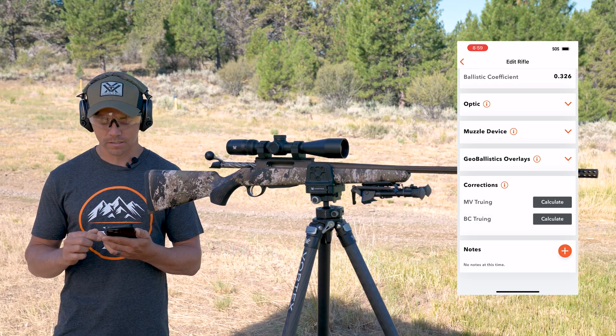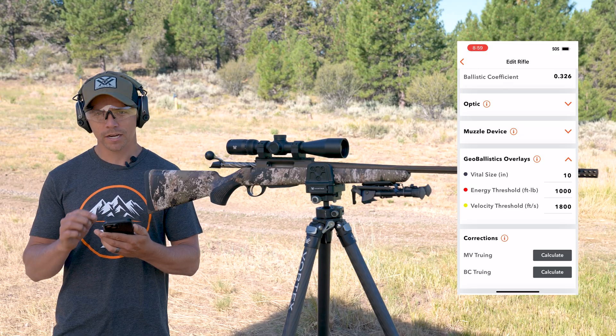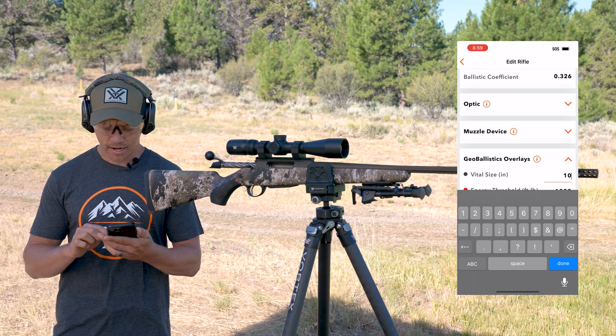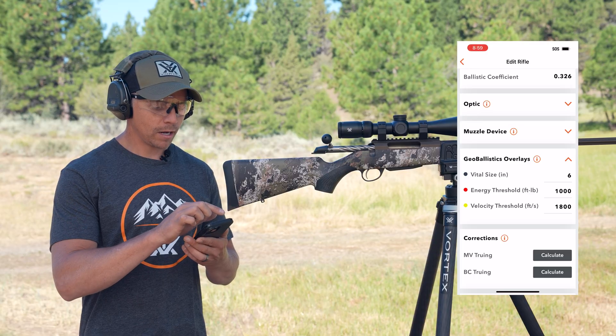I'll scroll down all the way to the bottom where it says Geo Ballistics overlays, hit the drop down, and you can see it's asking for my vital size in inches — you also see it as a black dot just to the left of that. Currently I have 10 inches, but I'm going to change that and type in a vital size of 6 inches, then back out.